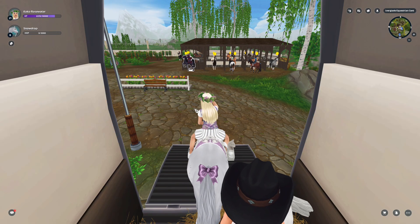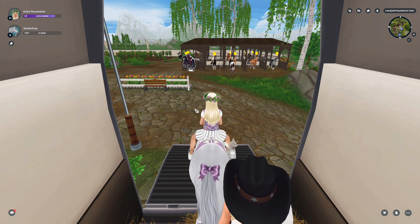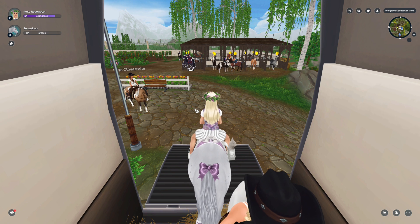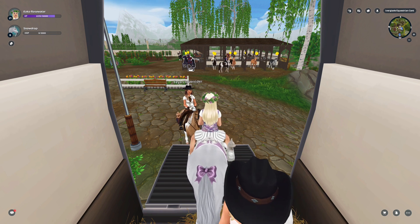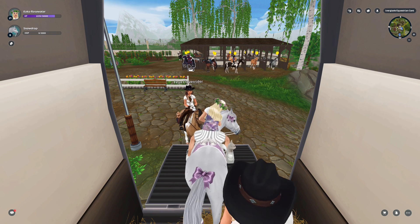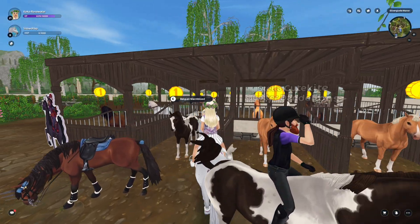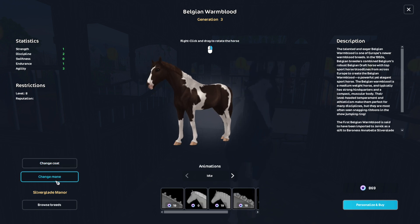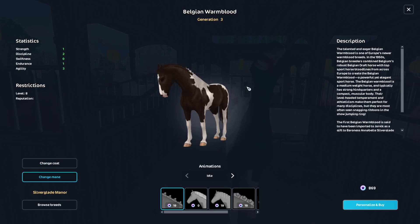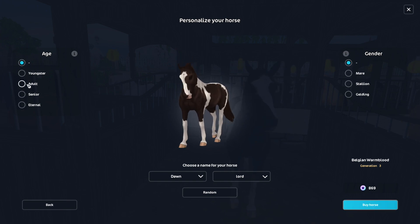My Belgian Warmbloods are named Kyoko, Sesame, Soy Sauce, Tsunami, and Suni — there's definitely a Japanese food theme there. I want to name a horse Sushi — I've wanted this for a while. I feel like I want to get this chocolate paint horse and name it Sushi. I just need to change its mane back. This horse is so cute, it would look really good with western outfits.